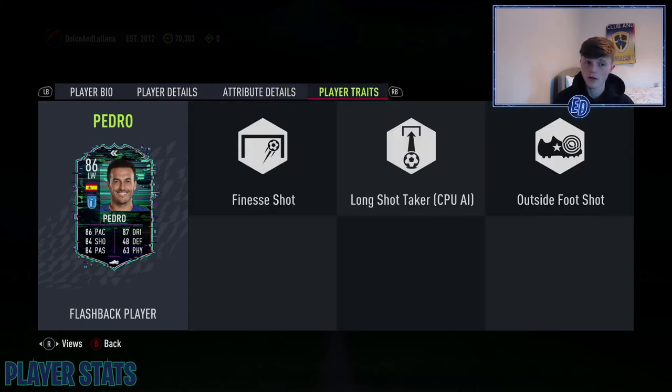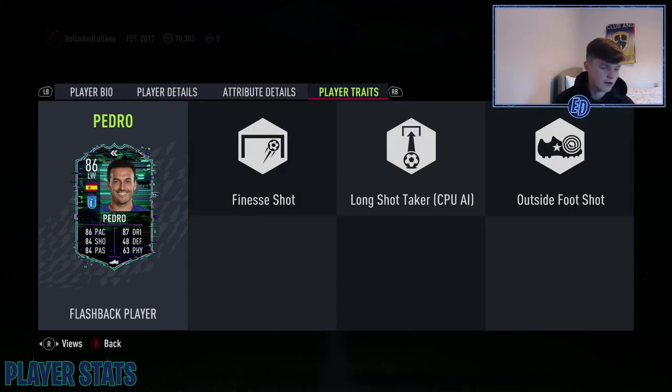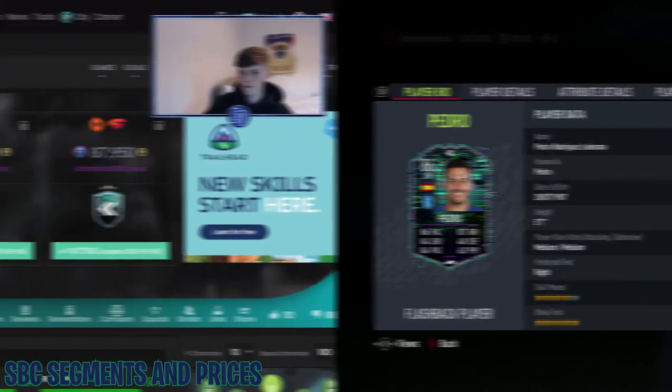He's also got the finesse shot trait, which makes finesse shots even more overpowered, and the outside of foot shot trait too. So the five star weak foot can be used as left foot, outside the boot on the right, or anywhere on the right. He should be absolutely insane at finishing those finesse shots with the finesse shot trait in FIFA 22. Those are his base stats - let's get into what you have to do for the SBC.